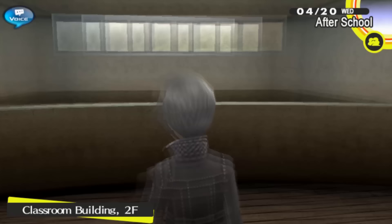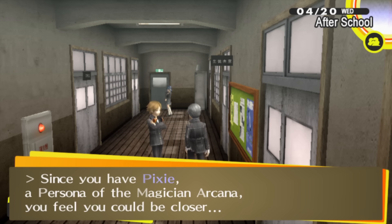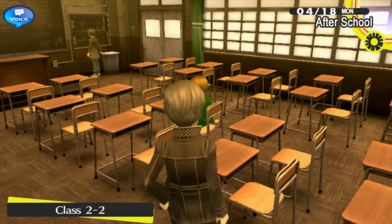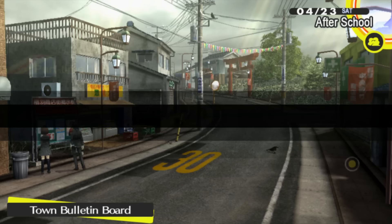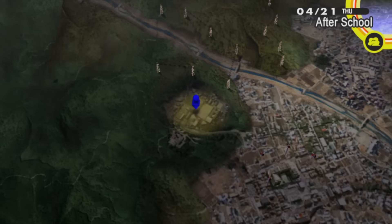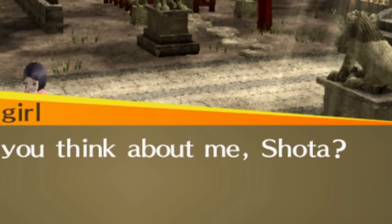Yukiko accepts her shadow, awakens to her persona, and that concludes the first dungeon. One thing to keep in mind about Persona 4 is that it's not as lenient with free time as Persona 3 — social links are harder to rank up and may not be available depending on the weather. On rainy days most people won't be available, so you're best off working on your stats or grinding. At this point I'm mostly focusing on leveling up my social stats — almost all of which is done in your room. The only new social links I start during this period are the Aeon with Marie, the Justice with Nanako, and the Hermit with the Fox.